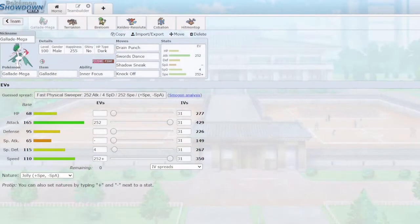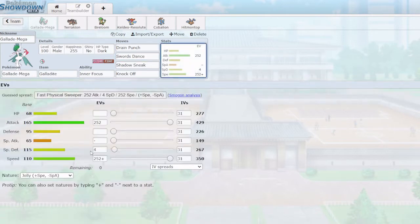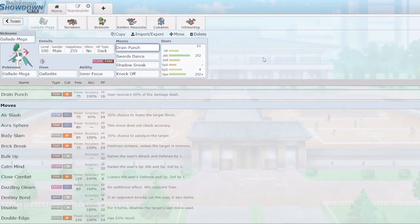First off we have Gallade. It's going to be a pretty standard Gallade — max speed, max attack, jolly nature — so its speed hits 350, which is a quite nice number. It outspeeds a lot of threats that aren't choice scarf. On top of that, it has monstrously high attack with base 165. It also has Swords Dance to boost that attack to scary high levels, which gives us surprisingly good longevity. Its special defense is not bad at 267, though its HP is a little lackluster. Drain Punch allows us to recover quite a lot of HP. We also have Shadow Sneak, which is good priority, and the team has a lot of priority overall — nice for picking off things like Focus Sash or Sturdy in the end game.